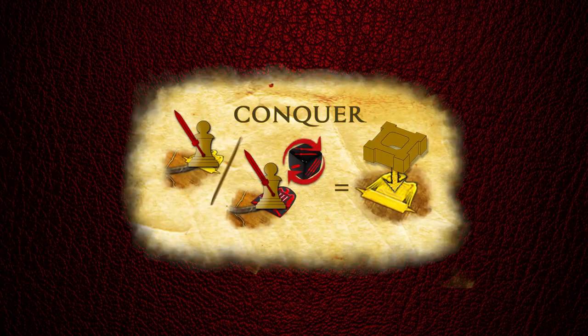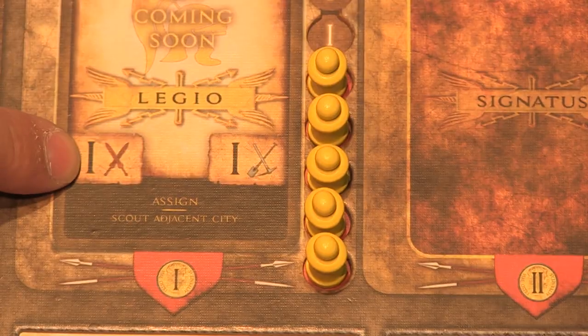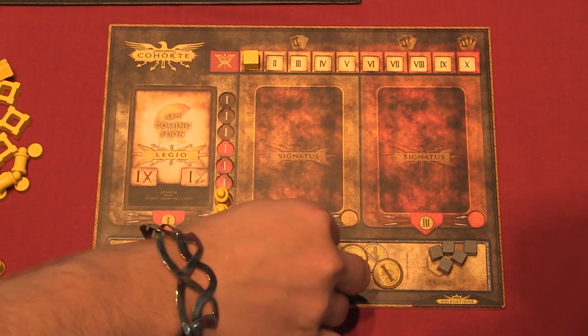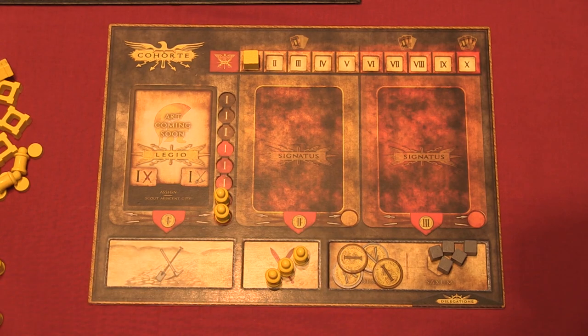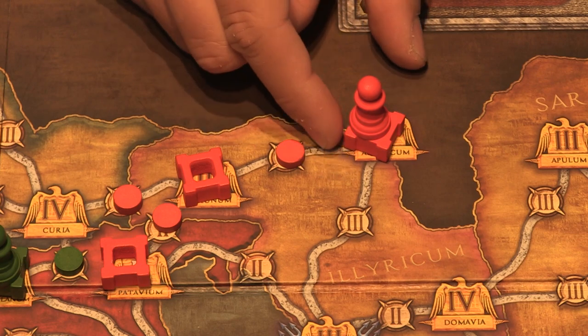Now that you know how to move around, let's go fight some people by taking the conquer action. You conquer cities by moving onto a city and assigning units with power equal to or higher than the city's value. To assign a unit as attacker, place its pawn on the conquer space in your cohort. Since your conquest was successful, place a fort on that city and you gain one influence.